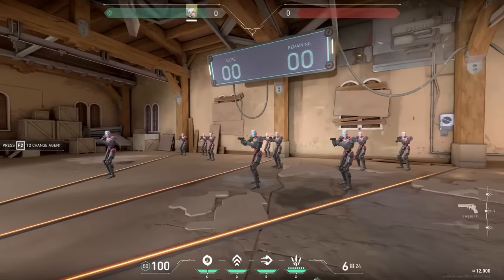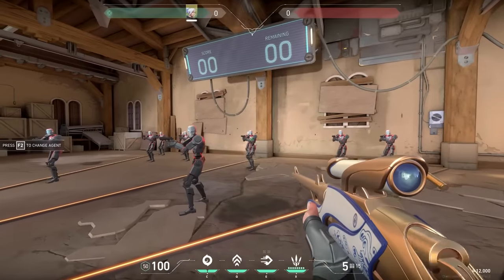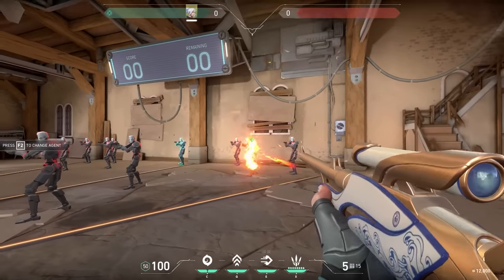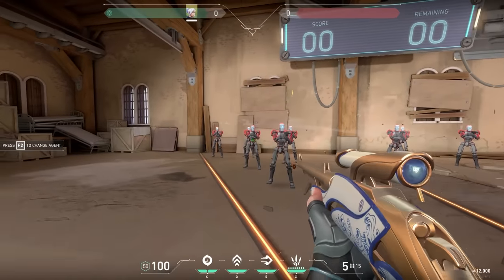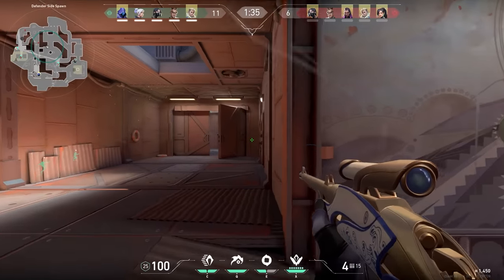But the next Marshal tip is even more important. The Marshal is actually pretty accurate on mid to short range if you don't scope. And on top of that, the fire rate is pretty high. So if you see an enemy on mid to short range, consider just shooting without scoping. When you do this, I would recommend aiming for the head if the enemy is very close to you, but if he's on mid range, just aim for the body — more chance to hit him. And of course, on long range, go for the headshots.